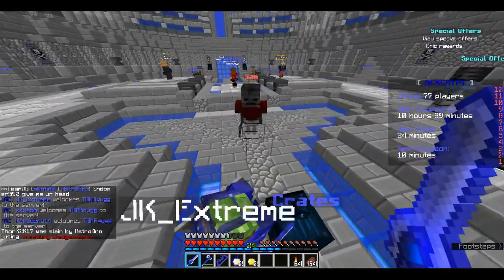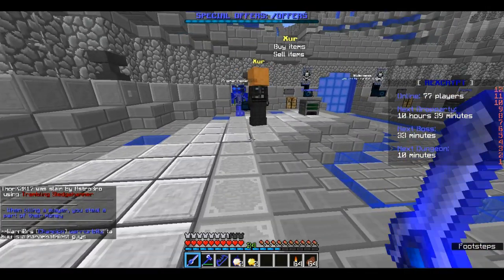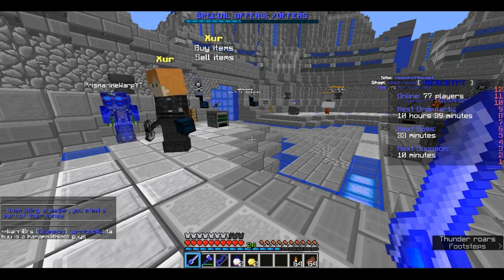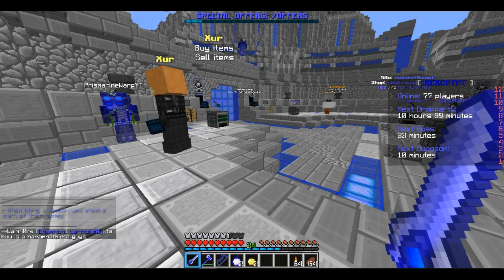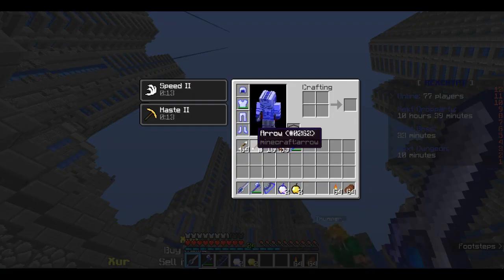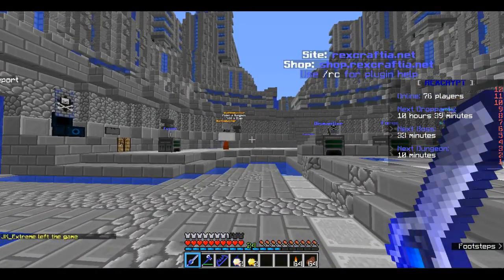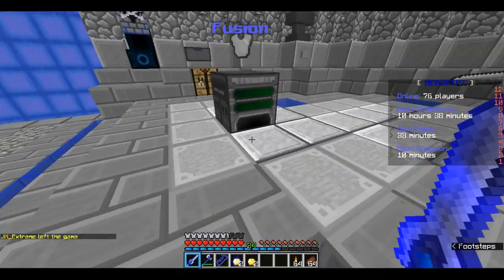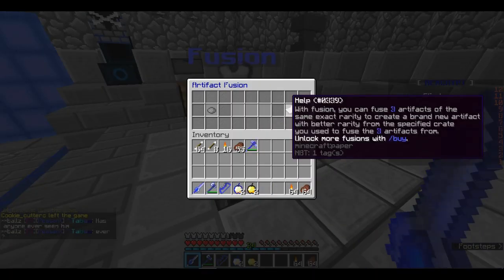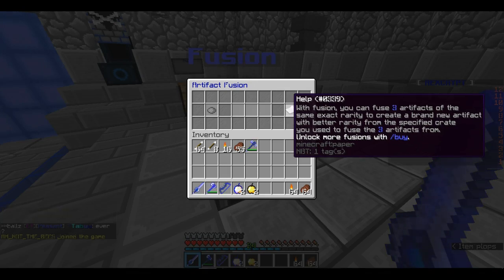Basically in the server, you get kits — it's kind of like factions, except with dungeons. And you can go — whoa, that was some nice thunder, that's kind of cool. So basically, it's like you get kits, dungeons, you get all these cool things. Fusion — you can fuse three artifacts with the same exact rarity to create a brand new artifact with better rarity, the specified crate you used to fuse. Wow, cool.